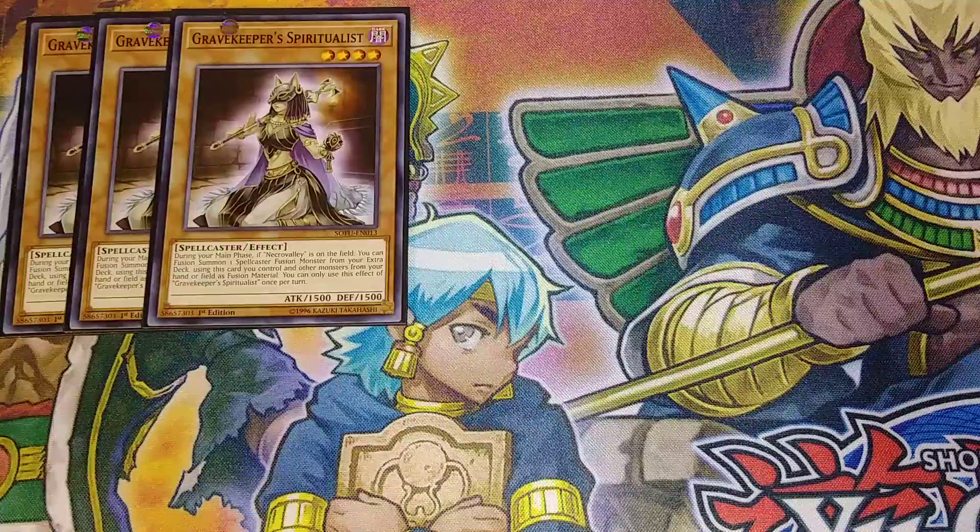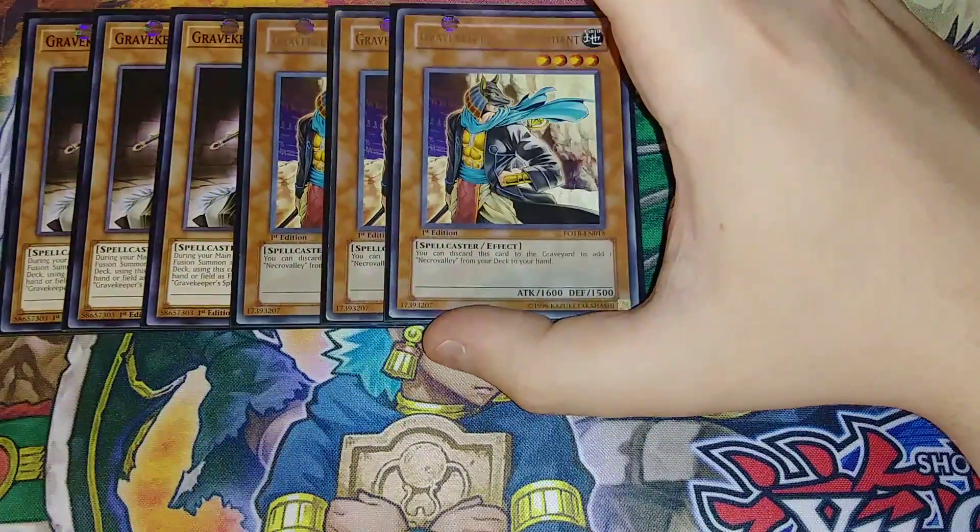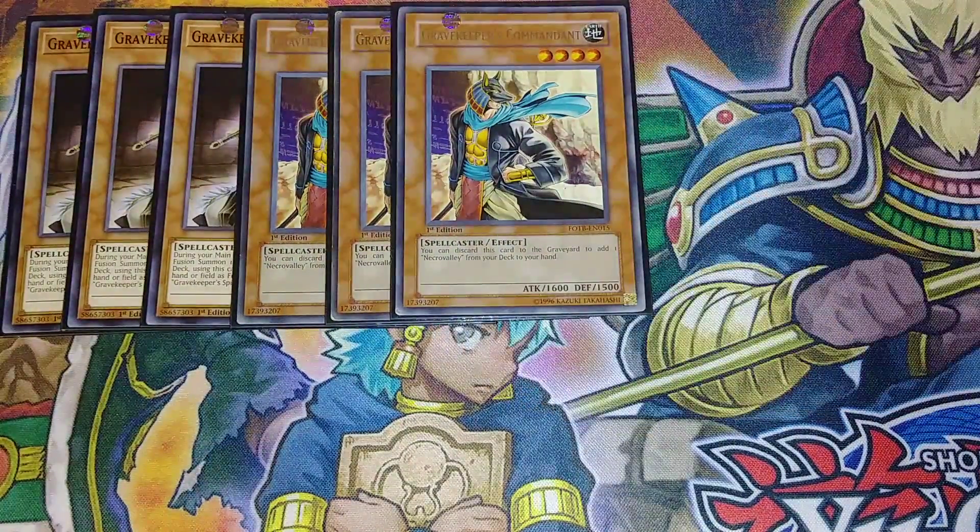That's really good to be able to fusion summon out something like Gravekeeper's Supernaturalist, because Supernaturalist is an insanely good fusion monster. Then we play three copies of Gravekeeper's Commandant. Gravekeeper's Commandant basically lets you discard it to add Necro Valley from your deck to your hand, which is a really good effect. Interestingly, this card is not dark — every other Gravekeeper is a dark monster, but this one's an earth. Maybe it's because of the rock in the background.